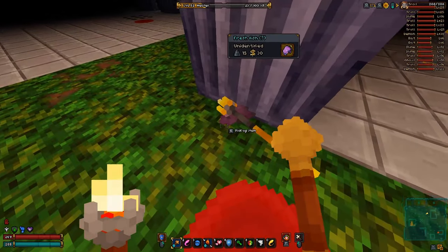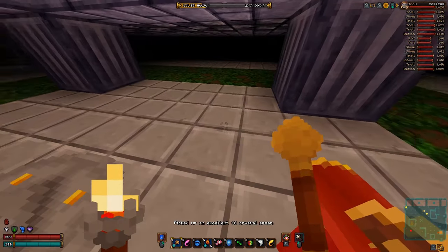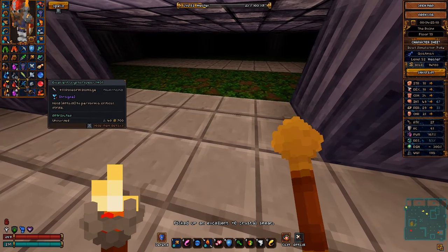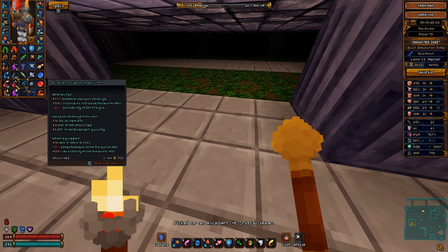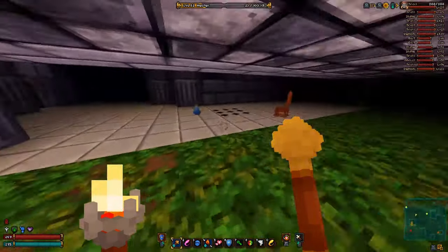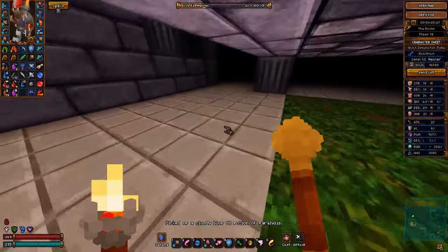That's it for this floor, except of course picking up the very important food. It's a fish — never mind. Look at the crystal spear. It's pretty good, but of course I'm not a spear boy, so it's completely irrelevant to me.